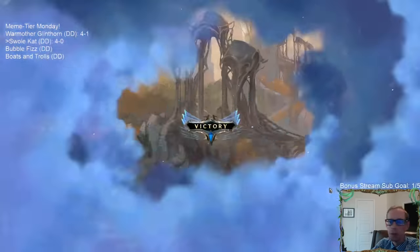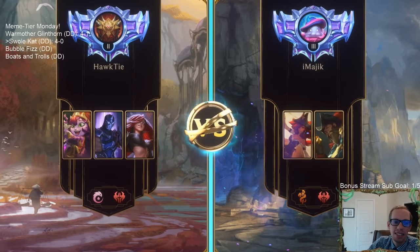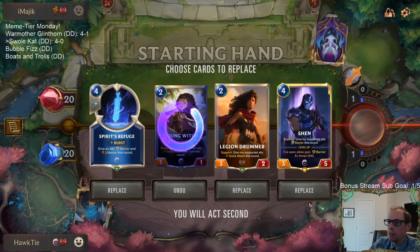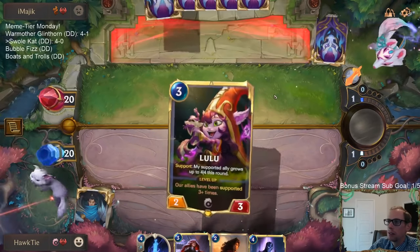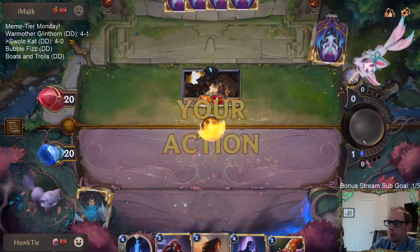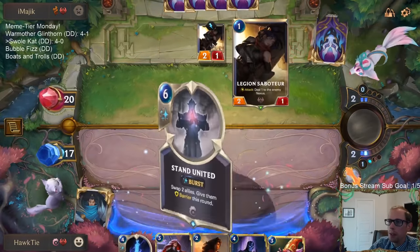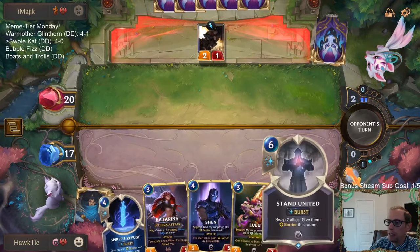Meme tier is above tier, has... Against the Bilgewater deck with all their little damage. Basically, I wanted to keep Refuge because this is good - I did know this was going to be an aggressive deck. So since they were going to be pretty aggressive, I wanted to have this Lifesteal Barrier.